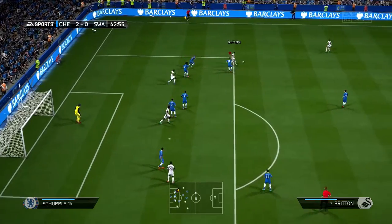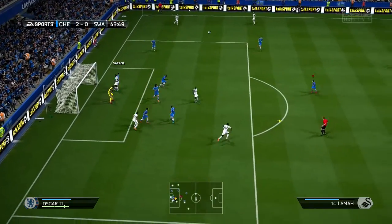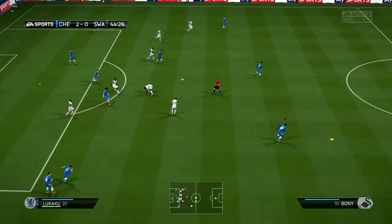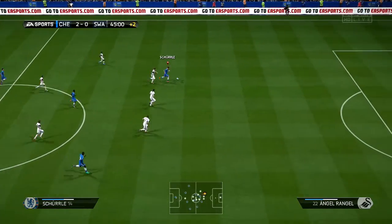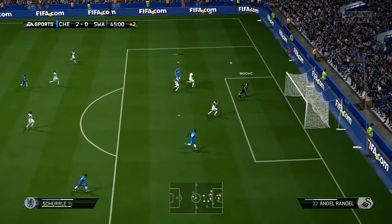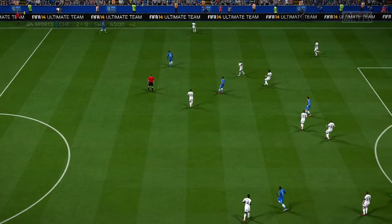Dyer plays it back to Britton, Britton looks for the man on the outside — it's Angel Rangel — and he finds Britton again. Britton sends in the cross for Wilfred Boney, but we save it and David Luiz clears it out. On the counter, Eto'o finds Sherlock on the outside, who sees a man on the other side but goes for the shot instead. Begovic makes the good save to keep the game at 2-0.